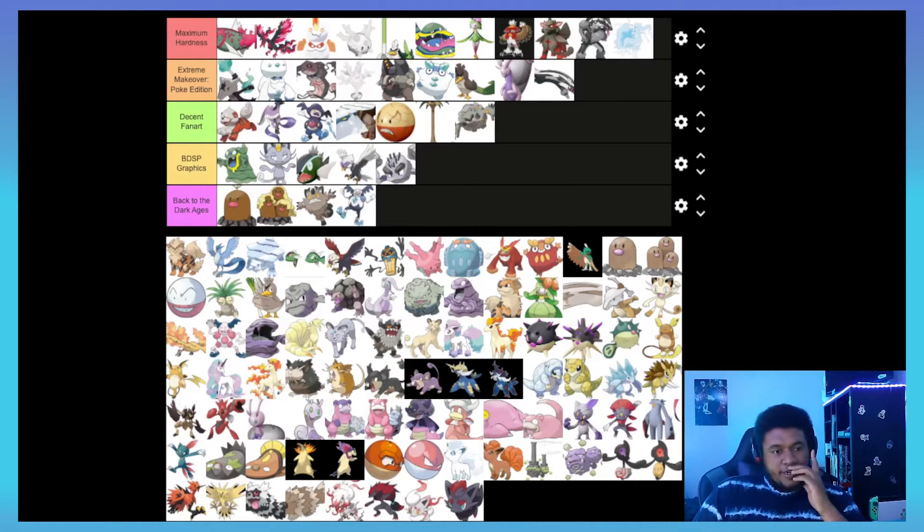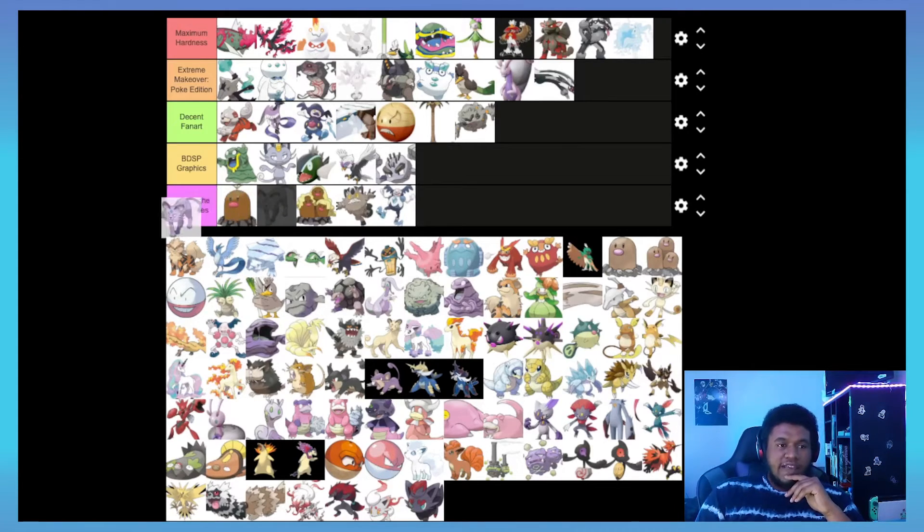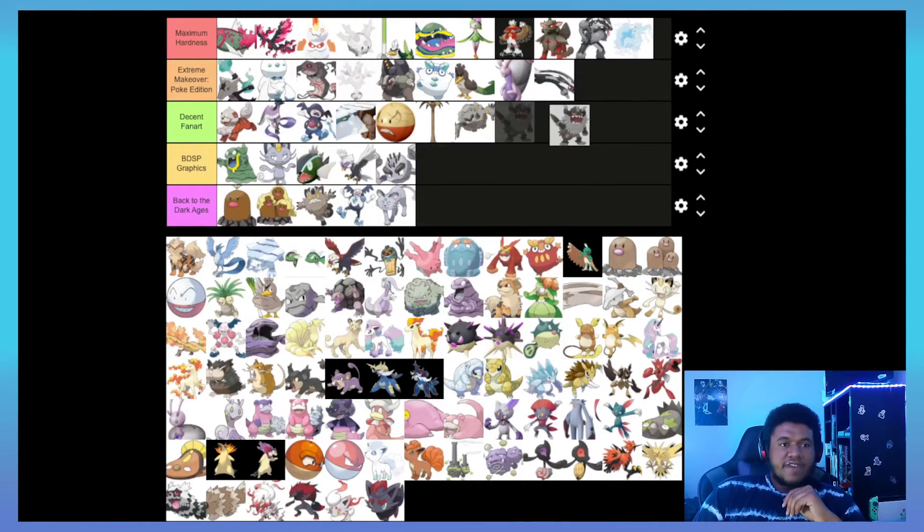And then we get to Alolan Persian — yeah, that's definitely getting sent to the Back to the Dark Ages. They just gave it a fat head, I hate that, it's just not a good design. Next one, Perrserker — I mentioned it earlier, I like its design, I just don't like that it's a Meowth evolution. I would put Perrserker in Decent Fan Art, just above Electrode.